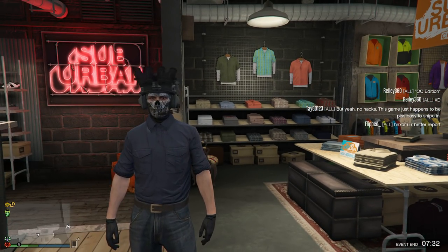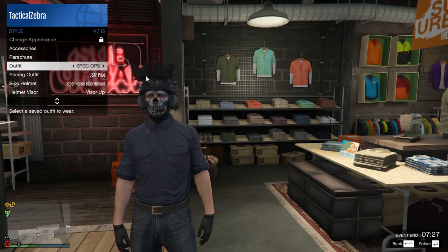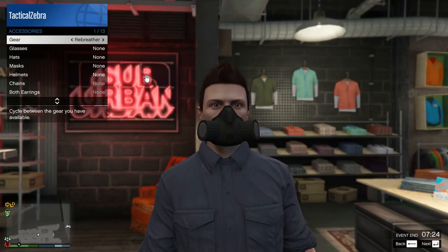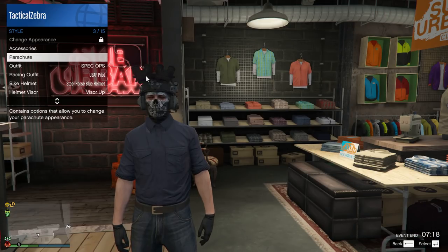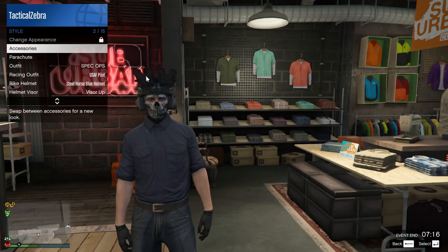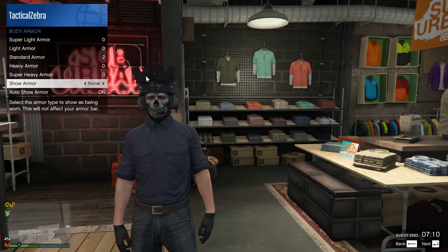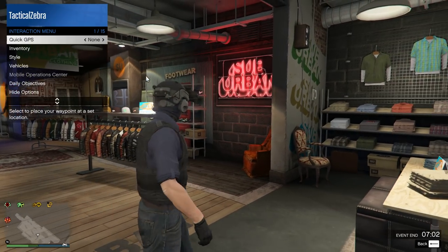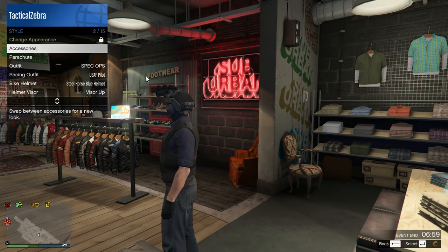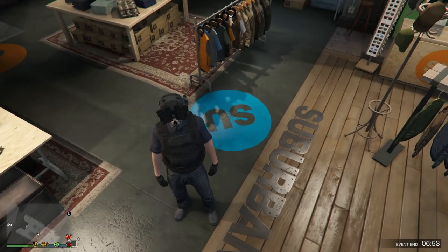To add the vest, go into your interaction menu, go to inventory, then body armor, and choose it. Keegan has a tan one but we have to use black as a compromise. You can also add a parachute — go to style parachute and put it on. This is what it would look like for the most accurate version.